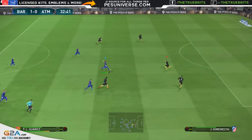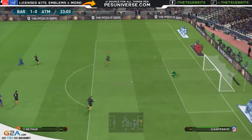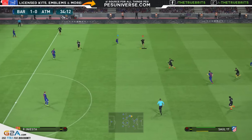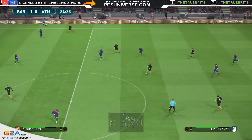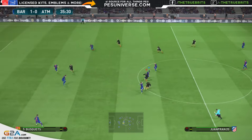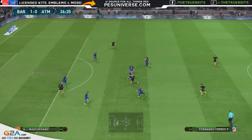Here's a bit of slow-mo for you guys to check out — a decent stop, tips it away. What I like now about goalies is when they do tip away from the goal, it's a good amount of distance. They're not tipping it into the six-yard box or to the penalty spot — they're tipping it away to the sides, as goalies would do in the real world.